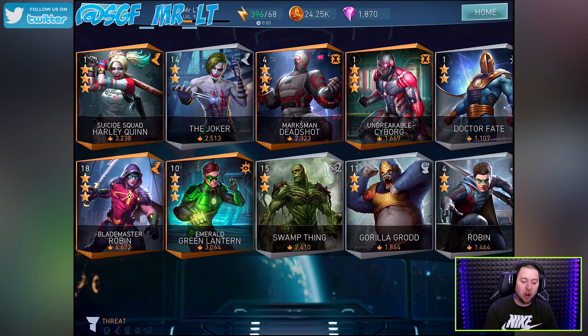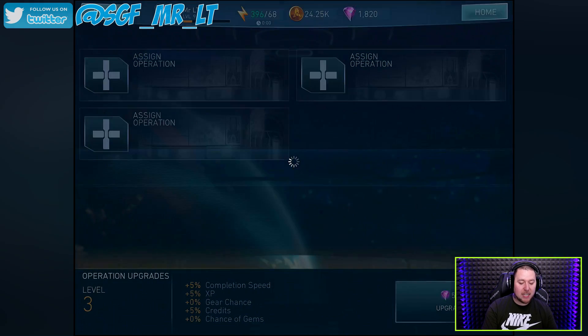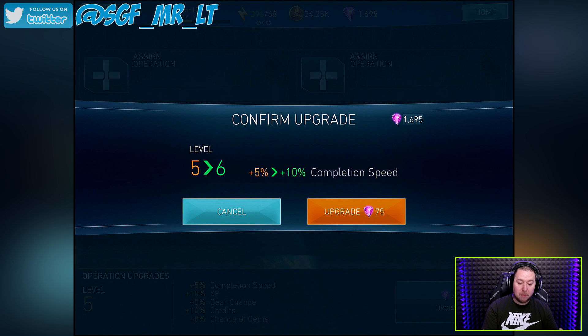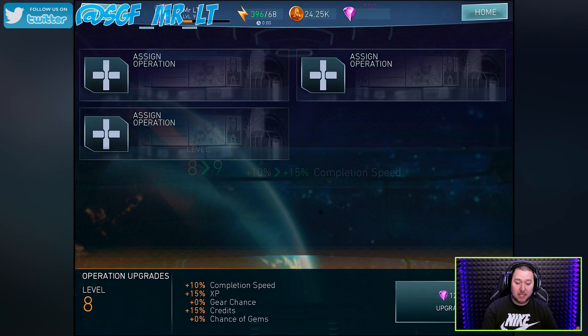I could easily go and open up 10 more chests, but I thought I don't want to do that — I want to upgrade my operations as high as I can, especially with how many gems I've got, to see what I can get. We want level two at the moment and we're going to upgrade it. Completion speed — you can't pick it, it just picks it for you. 50 gems gets me an extra 10 credits, XP is going to go up which helps level up characters, and completion speed is a bit faster too. 15 credits now, and forum XP which is good.